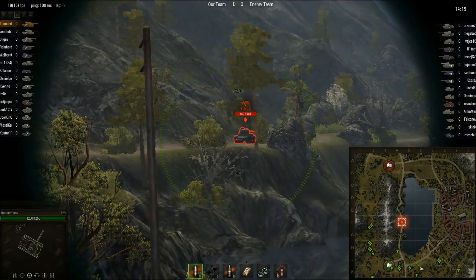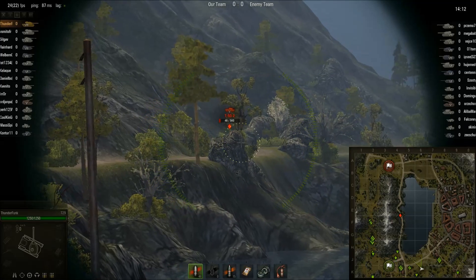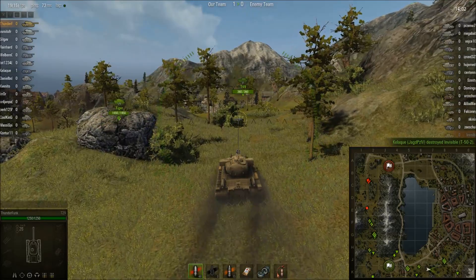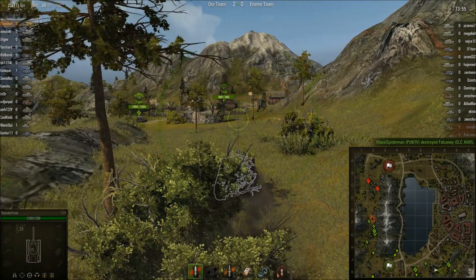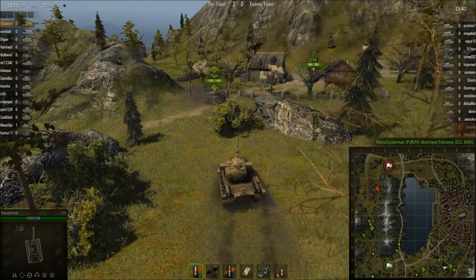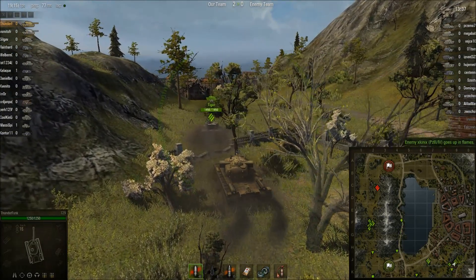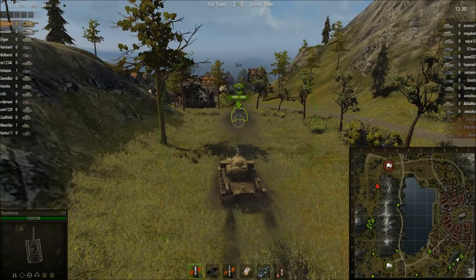Straight off the bat, anybody who has played 8.0 over 7.5 will notice the amazing graphical improvements the client now brings. Even small details like the sound effects — the sounds of your tank driving and the gun sounds are vastly improved. Of course, having your settings turned all the way up to maximum will put a big hit on your computer, but even with a not-so-fantastic PC you can still get good graphics quality with reasonable performance out of the new engine.